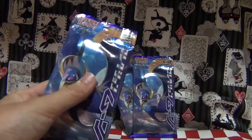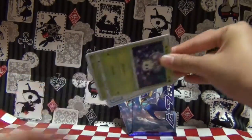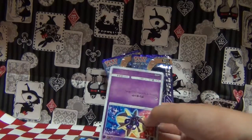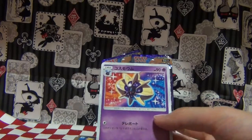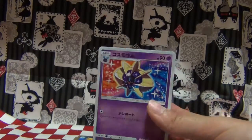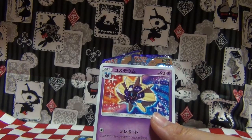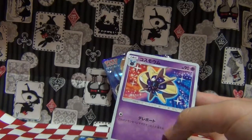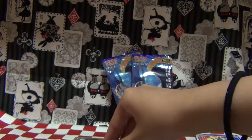Let's open pack number one. Pack number one, card number one. Oh yes! I forgot how to pronounce the English name, but it's the evolved form of Nebi. Yay, so I actually almost have all of the cards for this one.